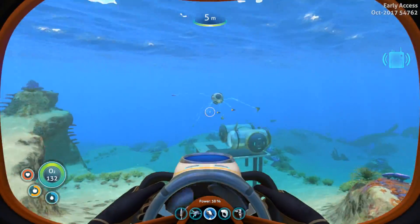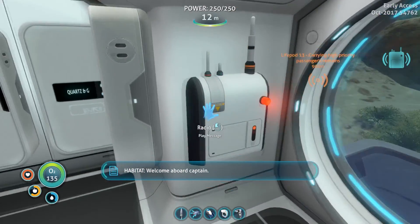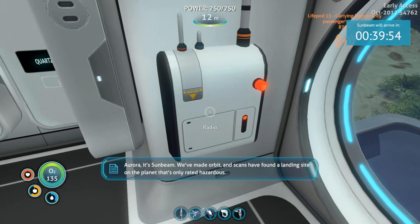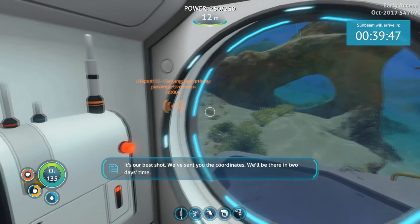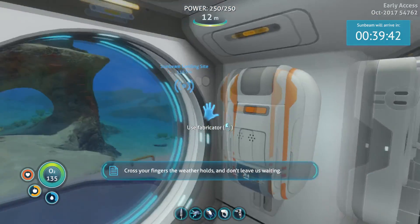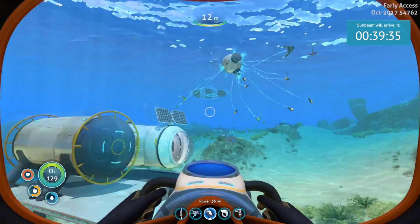Let's check. I think I've made everything now. Aurora, it's the Sunbeam. 'We've made orbit. Scans have found a landing site on the planet that's only rated hazardous. It's our best shot. We've sent you the coordinates. We'll be there in two days' time. Cross your fingers the weather holds. Don't leave us waiting.' Is that like the end of the game? Sunbeam out. Well, that's easy.